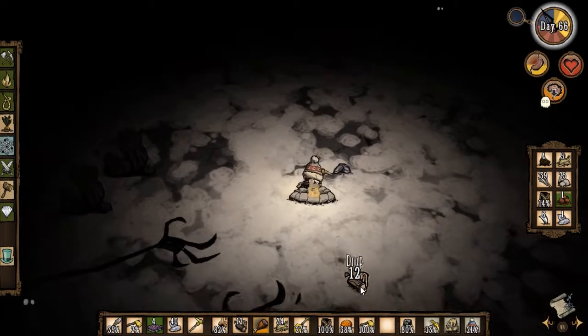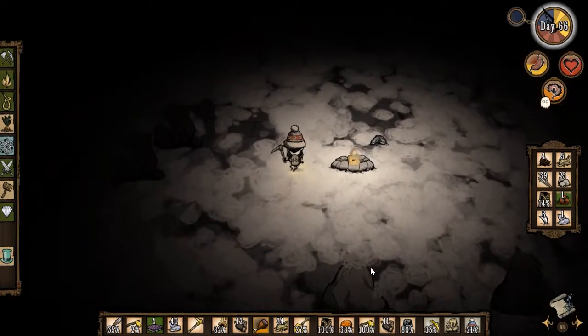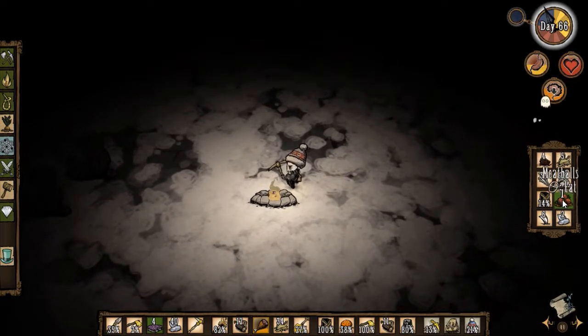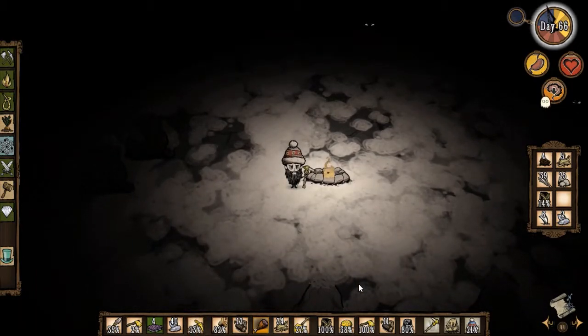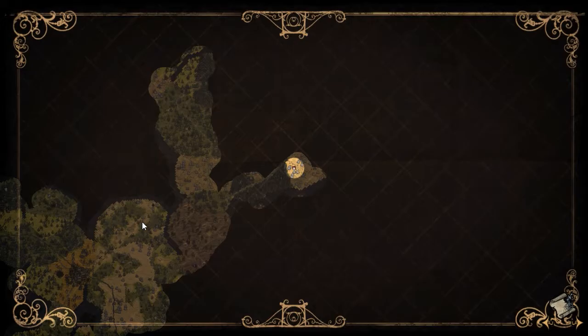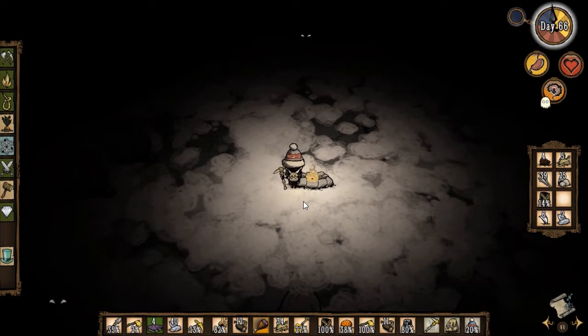I should survive this and I still have food — let's go ahead and eat the meatballs. I'm gonna equip my walking cane, keep the backpack on, and the thermal stone's pretty much warmed up. On the map I need to go basically left and down. Since I died I might have left some hounds alive — I wasn't paying attention. I'll be aware to put on the log suit as I return to base.